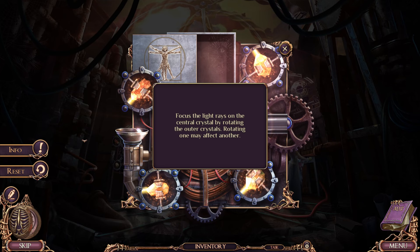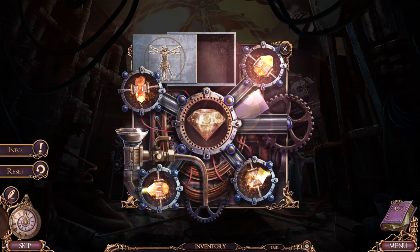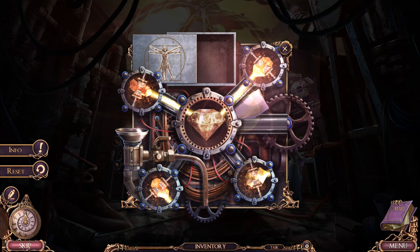Focus the light rays on the central crystal by rotating the outer crystals — rotating one may affect another. Who designs a machine like this? I just told you how much I hate these. We can skip — I don't have to do this at all. Good, because I hate it. Goodbye.